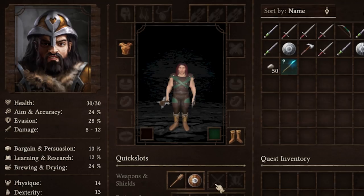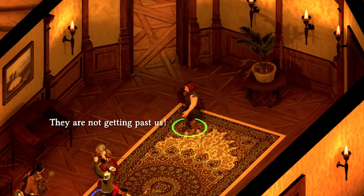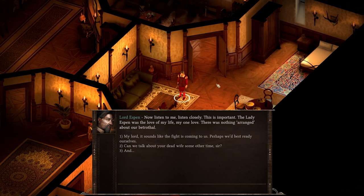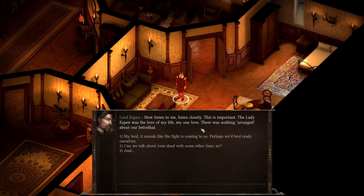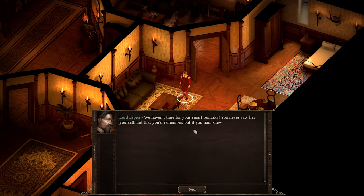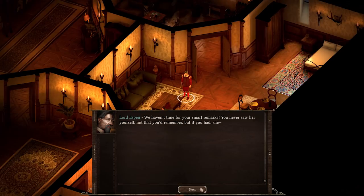We grab some second armaments and switch weapons. Lord Espen then pulls us aside mid-battle to speak of his late wife: 'For Lady Espen was the love of my life. There was nothing arranged about our betrothal.' Groog quips about whether they could discuss his dead wife some other time. Lord Espen: 'We haven't time for your smart remarks.' He sends Groog to fetch his sword from his dressing chamber.